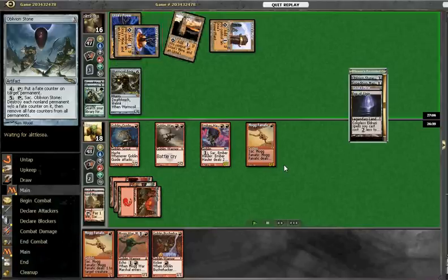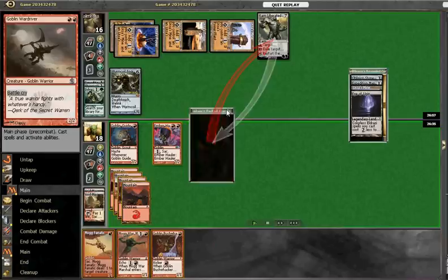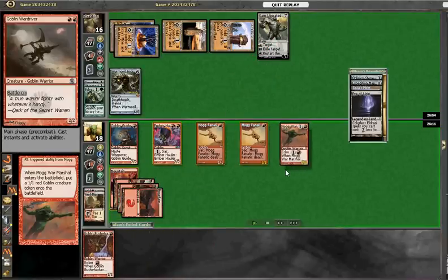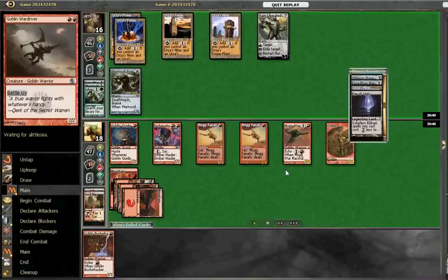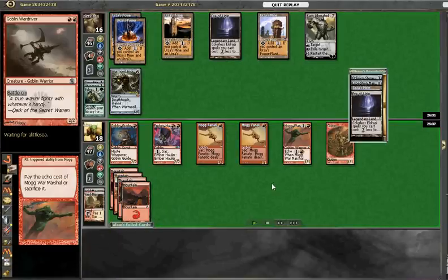He fetches up an Ugin, plays it, then Karn Liberated starts exiling some of our permanents. We try to set up for a big Bushwhacker turn, but it's really not going to help, seeing as though either way he's going to be able to block and gain 6.